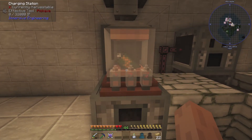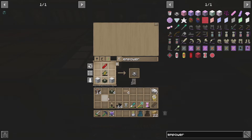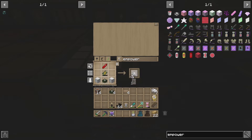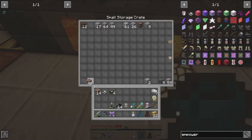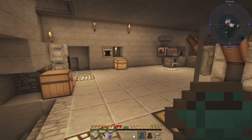Hey, guess what everybody — I was wrong. This battery does not need to be fully charged. It just has to be a double battery, and then it can go in here. As you can see, we can get our empower now. Now we have an empower. Sweet. I've got a bunch of copper left on me and there's more here too — let's chunk that in here and let that do its thing.